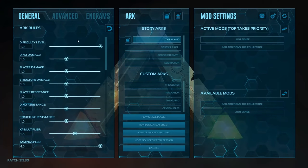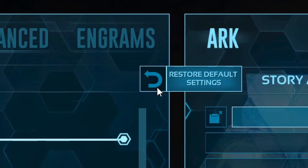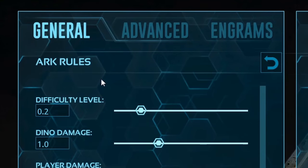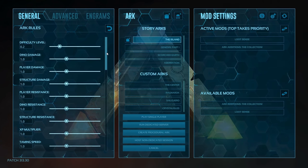First things first, we're going to reset our settings. Restore to default settings icon right here — just click it. Everything will reset to default, in general as well as advanced. Then click on general, and here we go. I'm going to go through everything we changed; the ones we don't change I'm not going to go over.